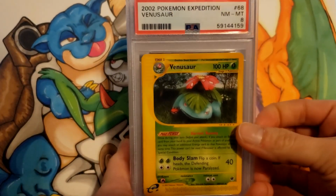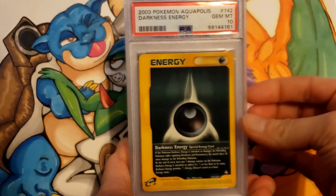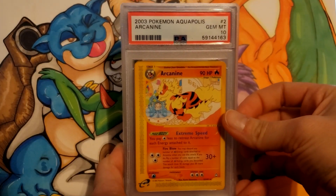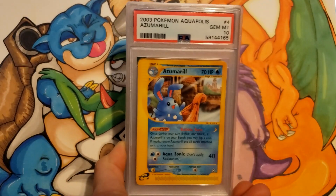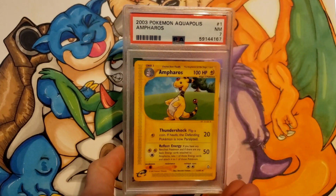Venusaur from Expedition — more non-holo rares — that one got an 8. But Vileplume got a 10, Darkness Energy a 10, Metal a 9. Into Aquapolis non-holo rares: Arcanine got a 10, Eriidos a 10, Azumarill a 10, Belossom a 10.